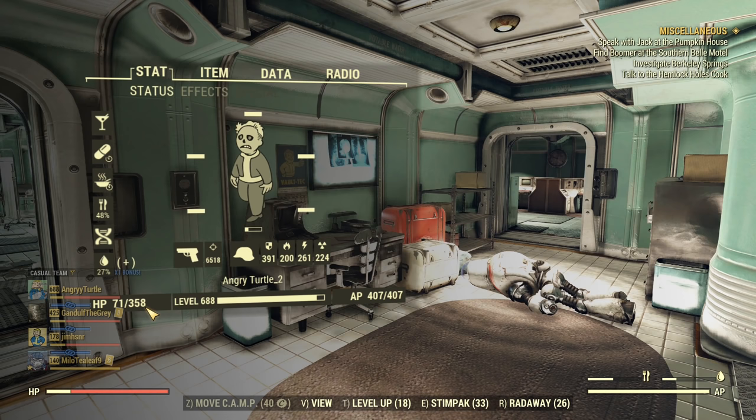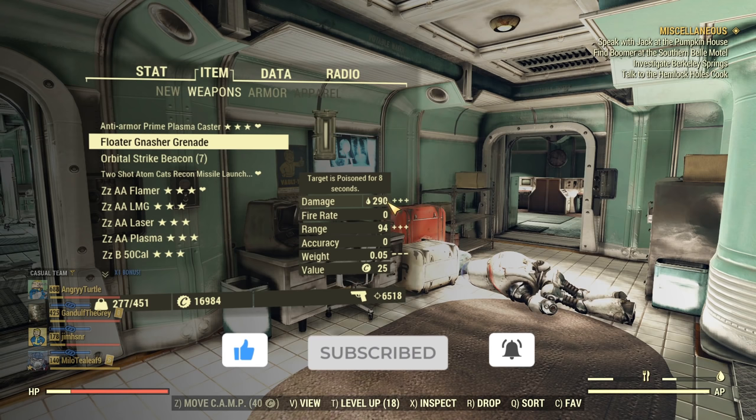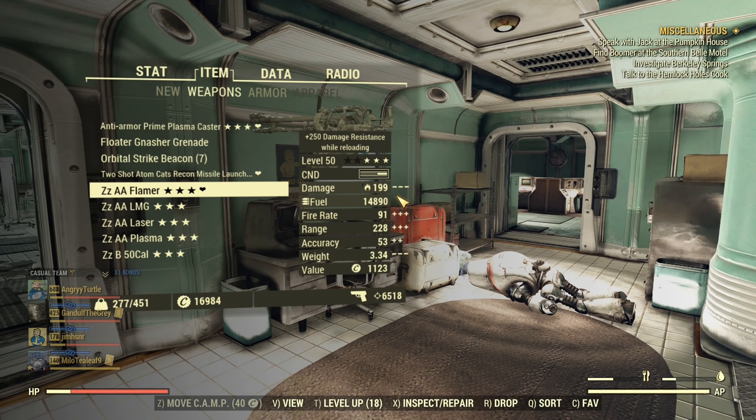Some weapon damage examples before the buff: my caster is 180-200, my grenade is 290, missile launcher 2200, flamer almost 200, my LMG with ultrasight Gatling laser around 60. I think that's enough for the baseline comparison.